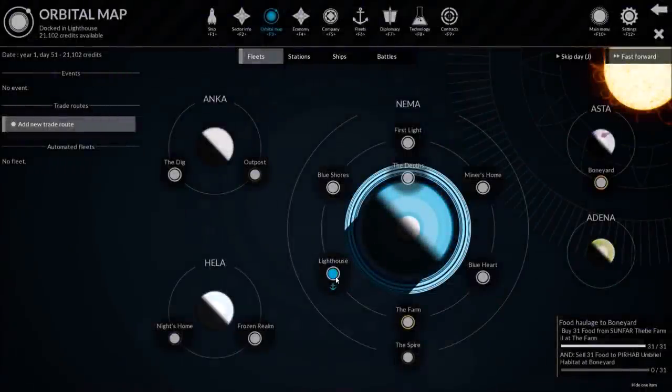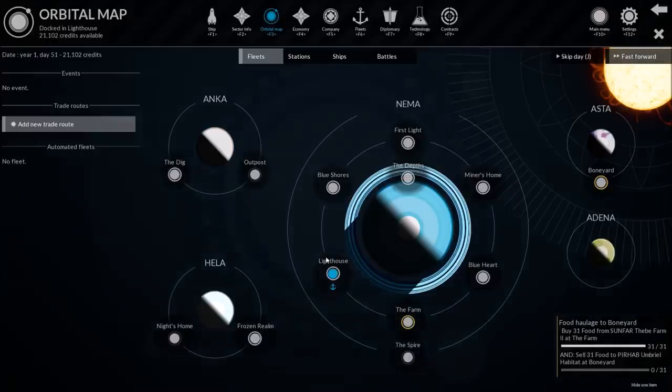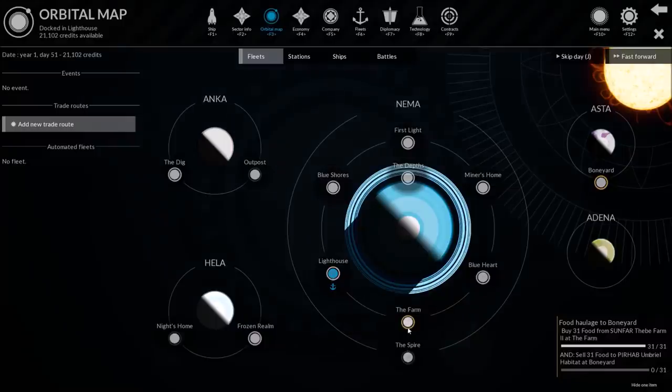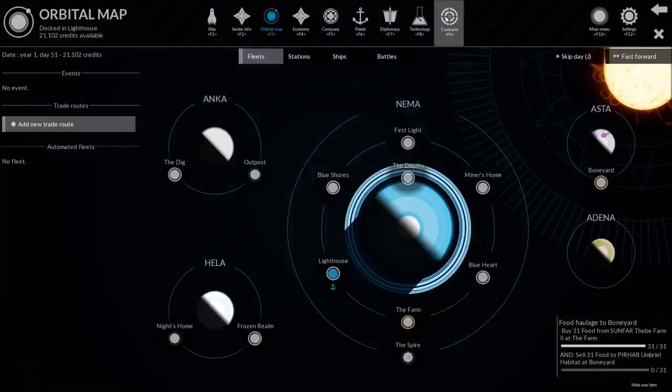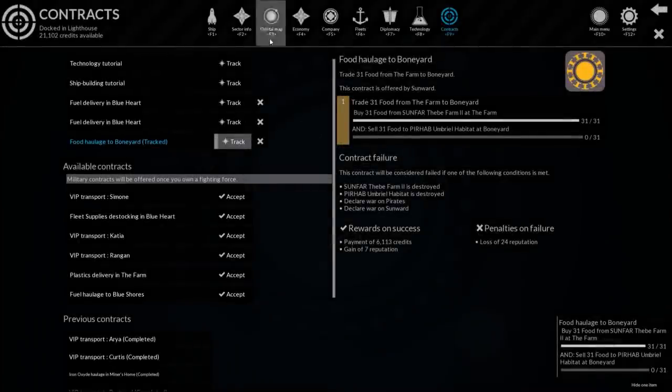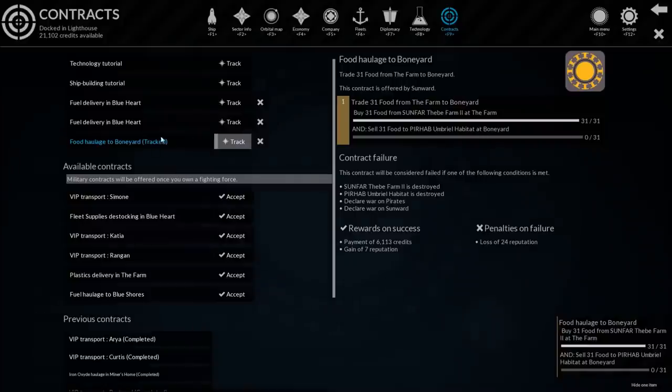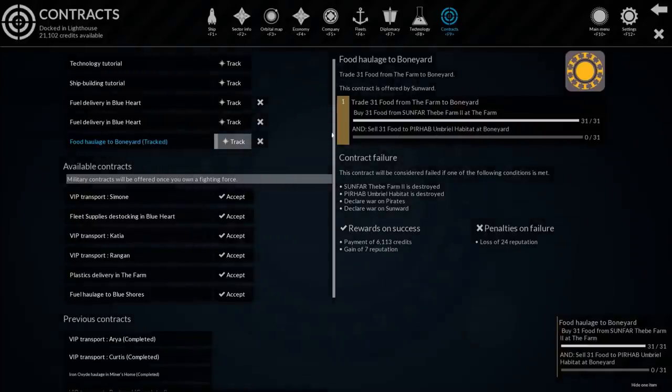So here's our orbital map. Right now we are at the Lighthouse. There's the gas giant, there's some moons around here, there's the sun. We are at just a group of stations over at the Lighthouse - there's mining places, farming places, that kind of thing. What we want to do is start off with a mission. I have food and fuel. Here at the Boneyard, they want the food I just purchased. Let's track that mission and go do that.